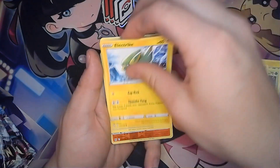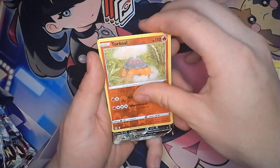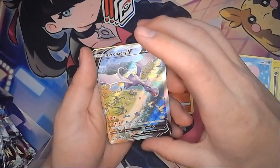Got a Pikachu, got a Phantom, Doduo, got an Electrike, we got a Love Disc, we have a Torkoal, and right off the bat, look at that beautiful thing — we have an Aerodactyl Alternate Art.